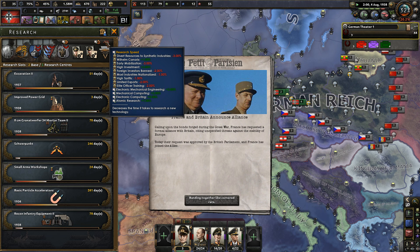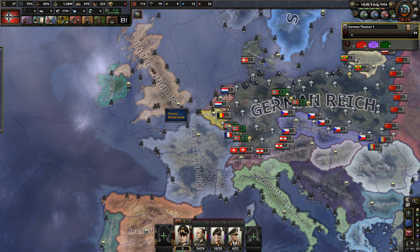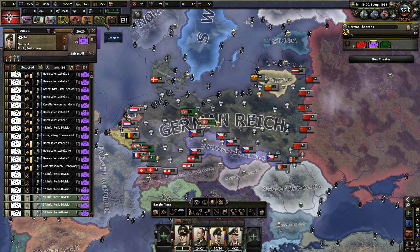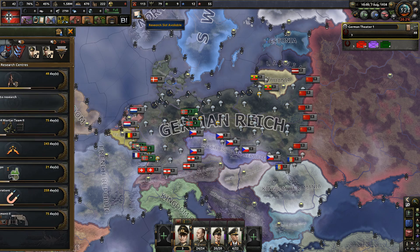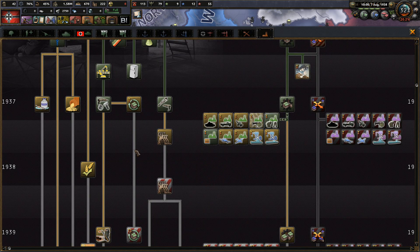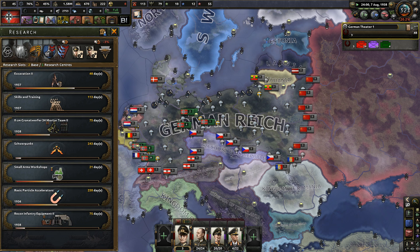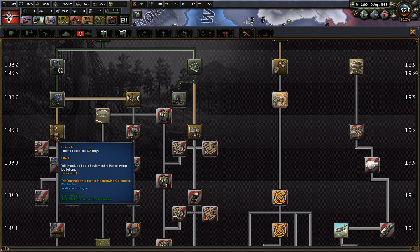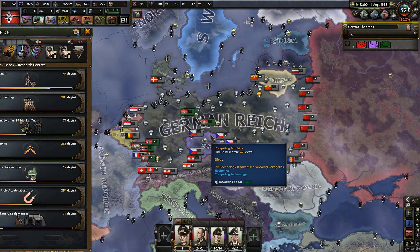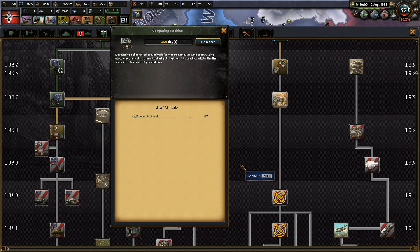I don't want any new equipment right now so we're not gonna do that. Here's support units - I don't care about the flamethrowers to be honest. I'm gonna upgrade recon equipment. This is bothering me - defer resources to synthetic industries. Also I don't think the thing we captured is really helping us.